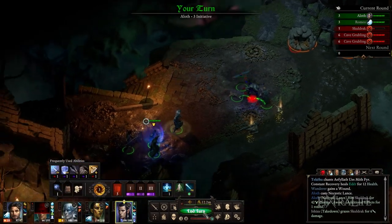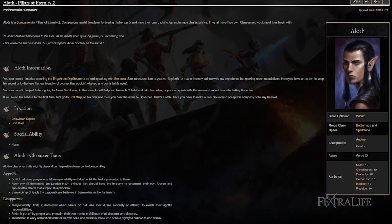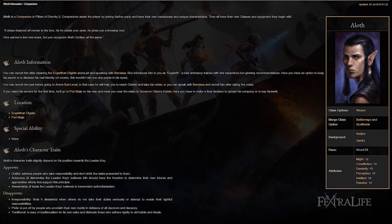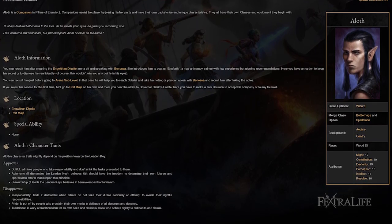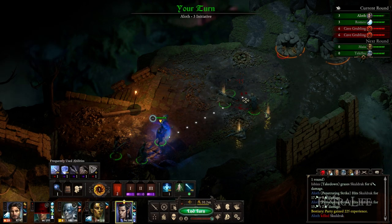In this Pillars of Eternity 2 Deadfire build guide, we're going to be taking a look at the third companion you usually acquire, Aloth. I'll be explaining my Battlemage build for both the regular real-time with pause and turn-based modes so that anyone can use them effectively. If you plan to use Aloth in your party, watch on for some insight into this magical companion.